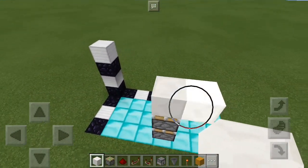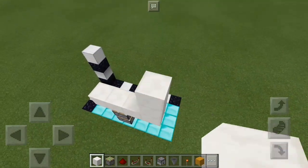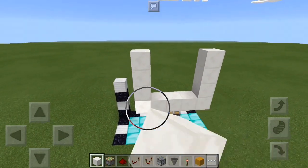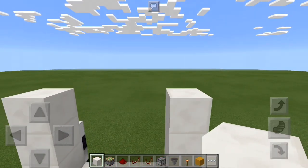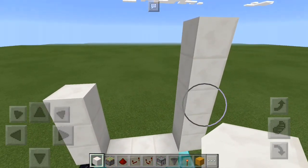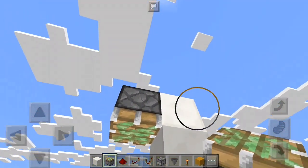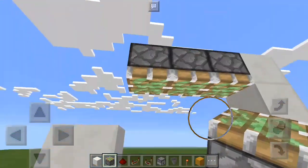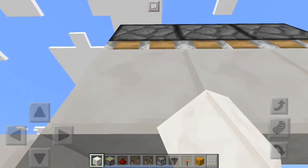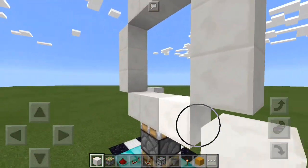Put a block there, a block there, and a temporary one there — three high like that. Same thing over here. You can get rid of those temporary blocks. Then we're going to place in our pistons up here. Go up two from one of these, then place a sticky piston facing down on that block, and then do that another two times like that. Get rid of those, then place three blocks of choice right there. Then we need a sticky piston right there.